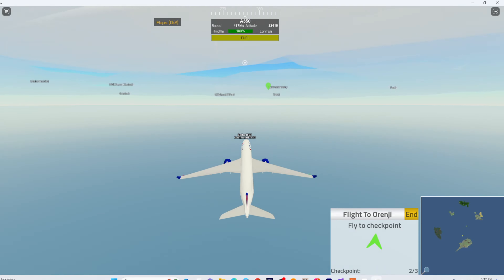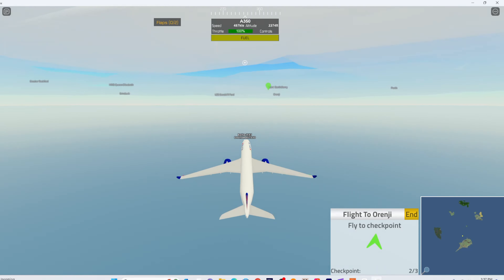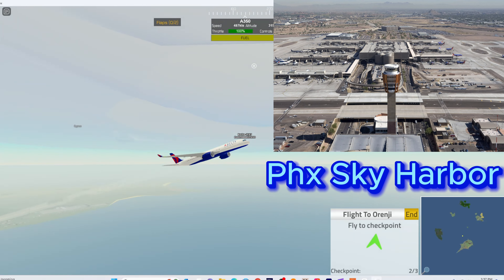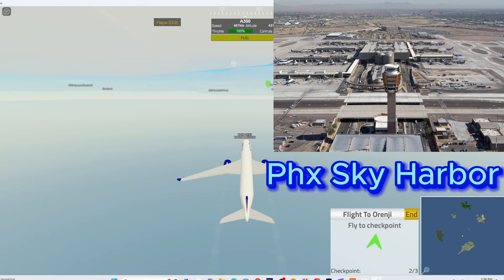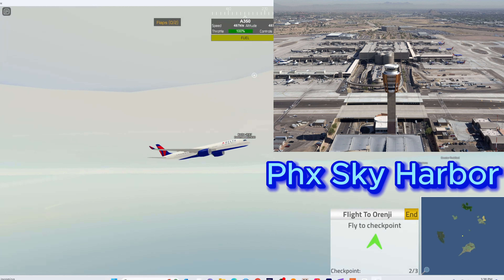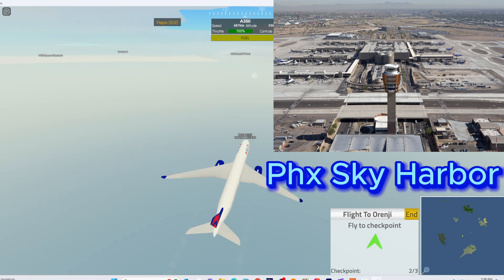Now we have the Boeing 707, which is Boeing's most requested plane for PTFS. This plane is just beautiful with its four-engine layout. It is one of the only four-engine planes that is a narrow-body aircraft, and the 707 would be a perfect fit to fill the gap between the 1950s and 1970s.